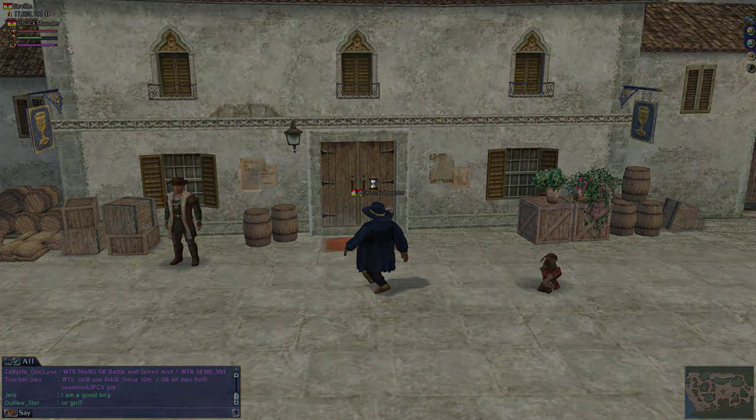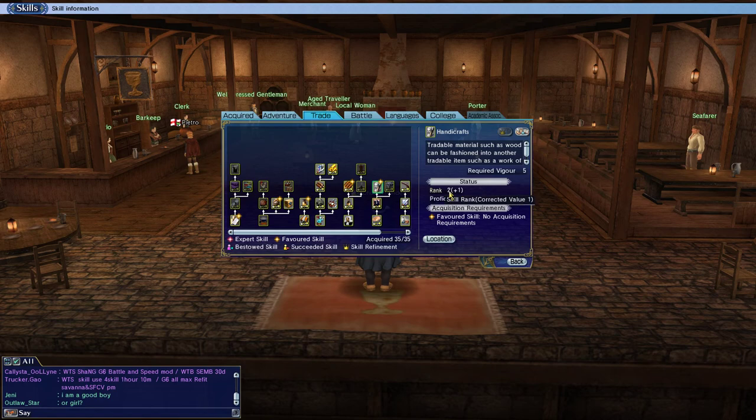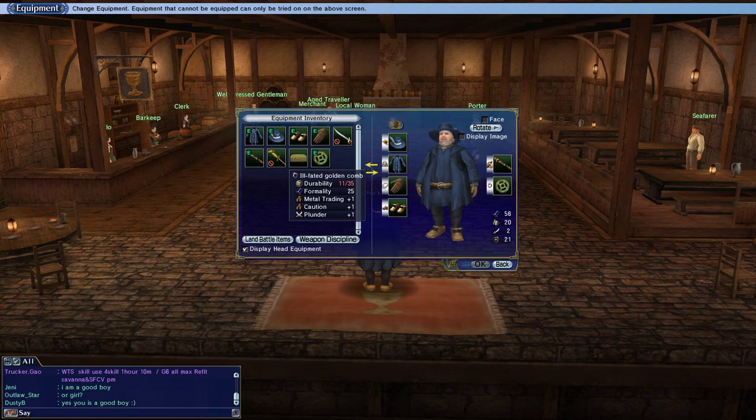Someone might notice I've already done some handicrafts — I'm already ranked 2. That's because I was familiarizing myself with what I could do in this area and leveled up pretty quickly. I also already have a plus one item equipped — this bronze gear. If you have a chance to get a bronze gear piece with handicrafts on it, notice that casting and handicrafts go hand in hand here, which is great for my character since I do both.